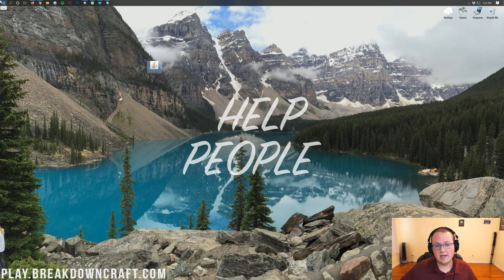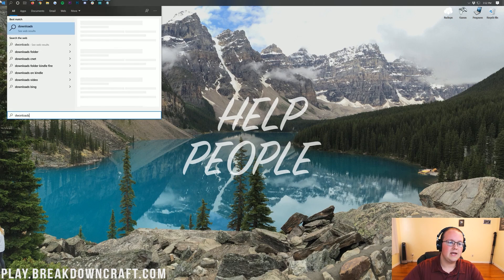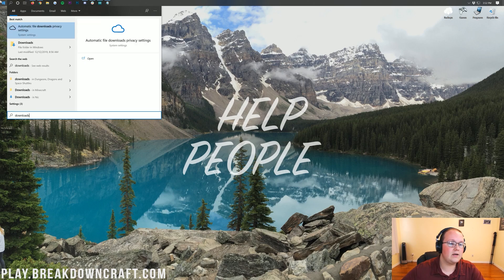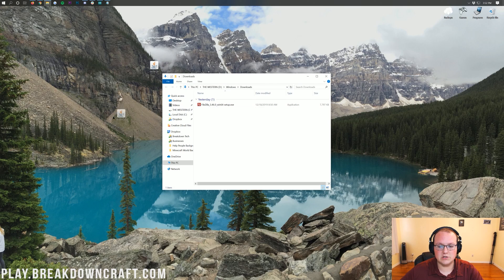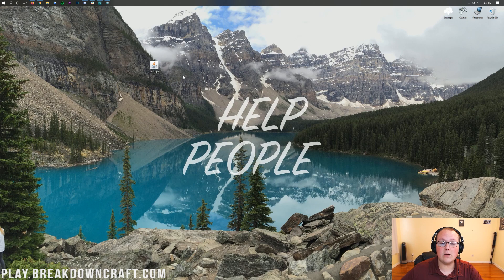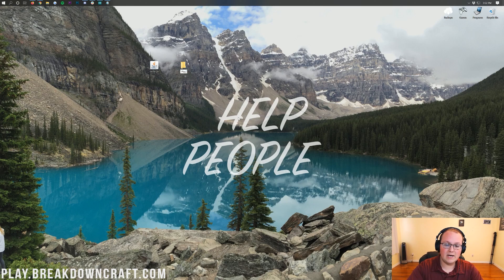To find it, click on the Windows icon — for most people, it's in the bottom left of your screen. Type in Downloads and you'll find the Downloads folder. Click on it and find server.jar there. Drag it to your desktop for ease of use. Once server.jar is on your desktop, right-click and create a new folder. You can name this folder whatever you want.